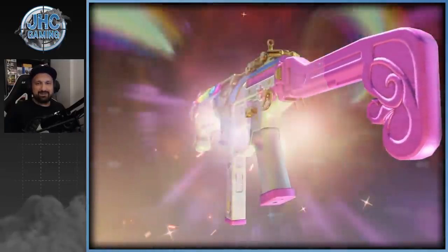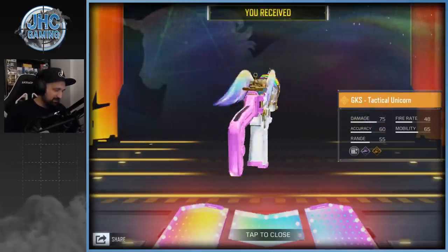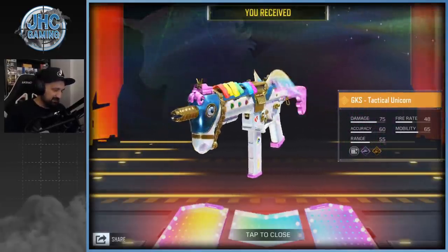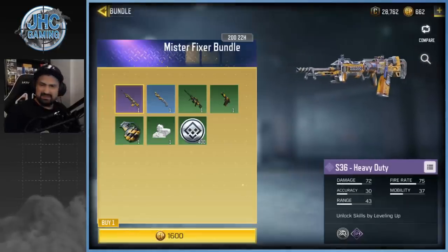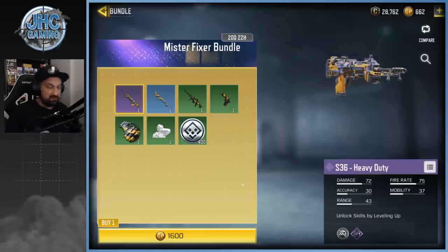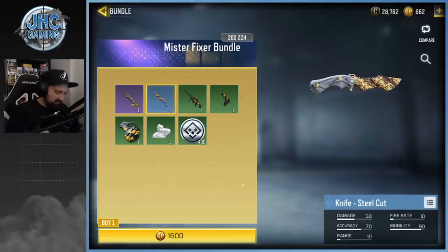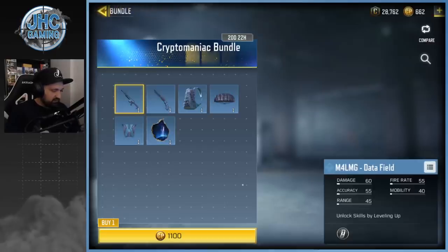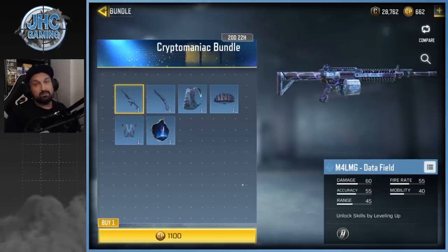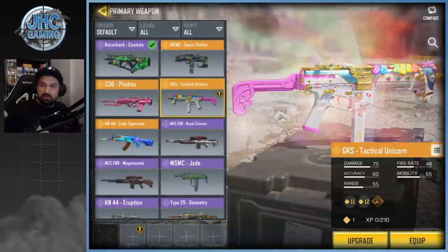I know some guys don't like that it's a bit ridiculous, not really serious. The other bundles: Mr. Fixer bundle is here, 1600 COD points for the S36 Heavy Duty — I will pass on that one. The knife is not even great. Then the Crypto Maniac bundle is here also with a bunch of useless stuff including the M4 LMG — nobody uses that.